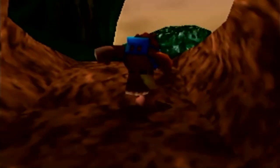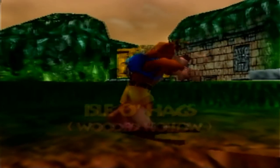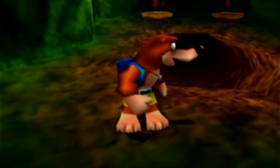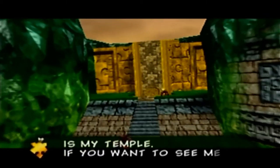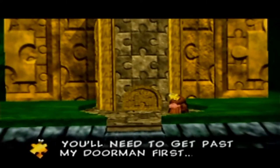Let's get out of Bottles' house. Welcome to the overworld - the Isle O' Hags, Wooded Hollow. This has one of my favorite overworld themes ever - so good. Jiggy Wiggy announces: 'I am Jiggy Wiggy, and this is my temple. If you want to see me, you'll need to get past my doorman first.' Okay, alright then, Jiggy Wiggy.